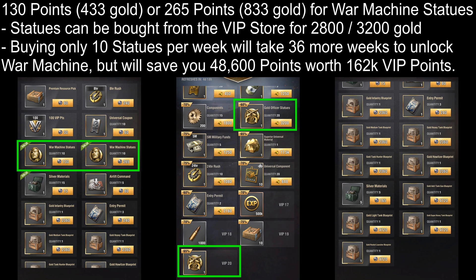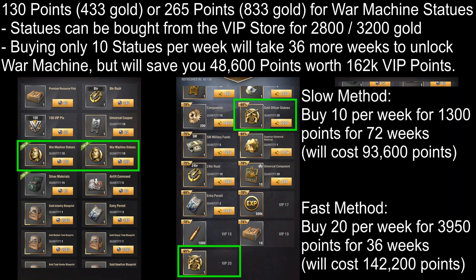However, it's up to you to decide how quickly you want to max out War Machine. If you want to max them out slowly, you'd only want to buy 10 per week which would cost you 1,300 Contribution Points every week, and it would take 72 weeks and a total of 93,600 Contribution Points. However, if you want to max them out quickly, it would cost you 3,950 Contribution Points every week, and it would take you only 36 weeks, but a total of 142,200 points. So in the first case, you're spending 36 more weeks to max him out, but you save 48,600 Contribution Points which can be used to buy 162,000 VIP Points.